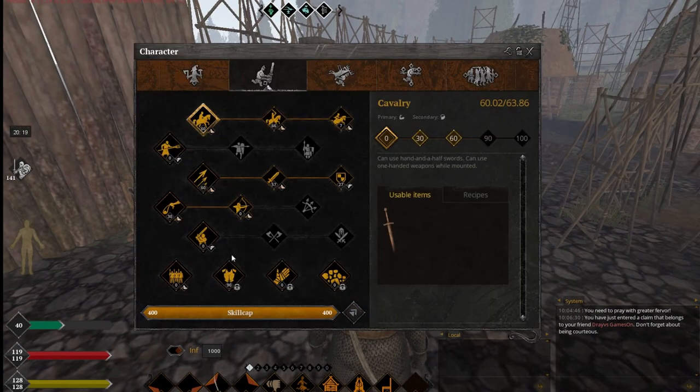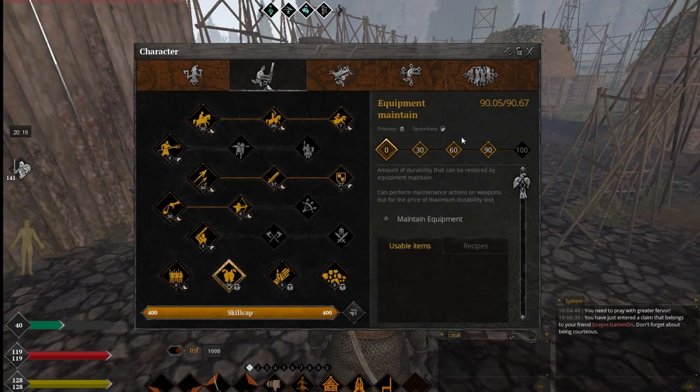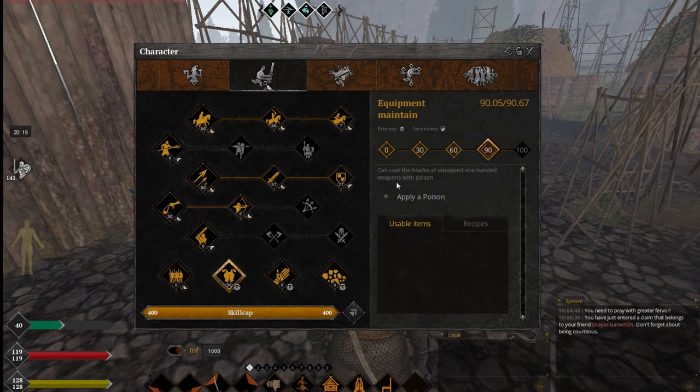First of all, to use a poison in Life is Feudal you need equipment maintain level 90, because you get a skill called apply poison on level 90.